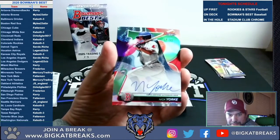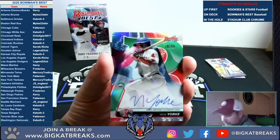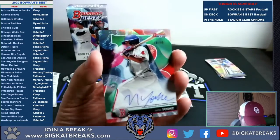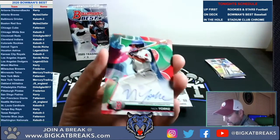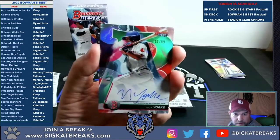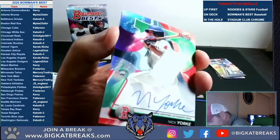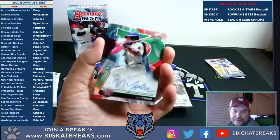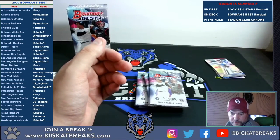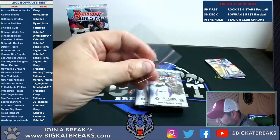First auto: Nick York for the Bo Sox, number two — numbered to 99. That's the green refractor — I don't know if you can tell the green, numbered 10 to 99. Sweet card there for the Bo Sox, nice one.